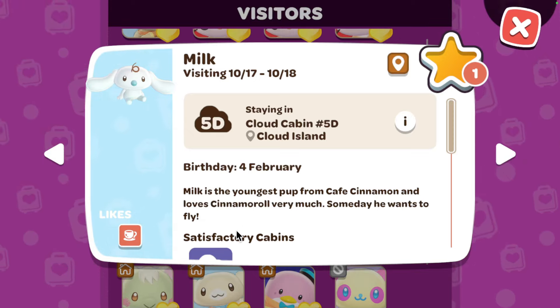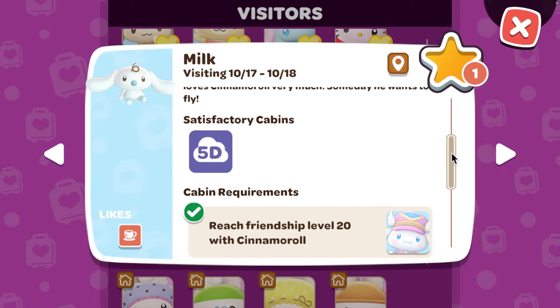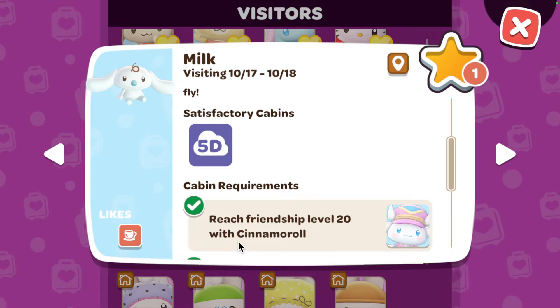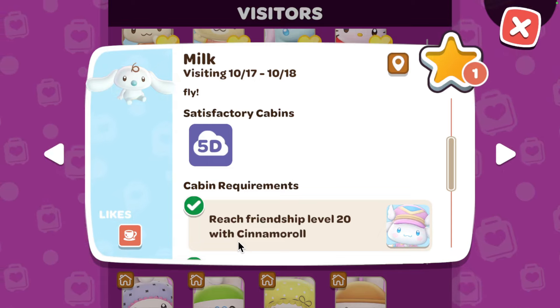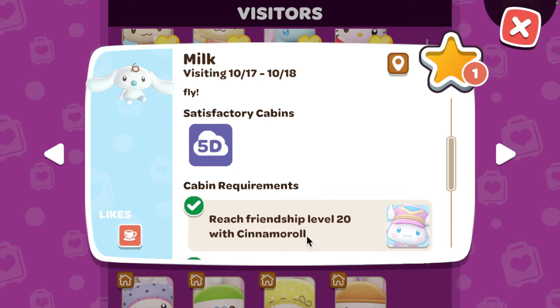That can be anything from the Espresso machines. The first thing you'll need is to have level 20 friendship with Cinnamoroll. If you want to know how to level up Cinnamoroll as quickly as possible, I also have a video on the best gifts to give him.